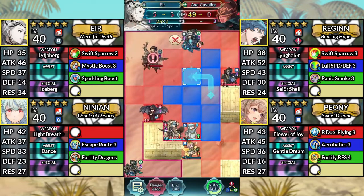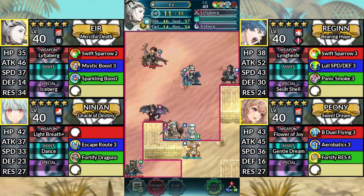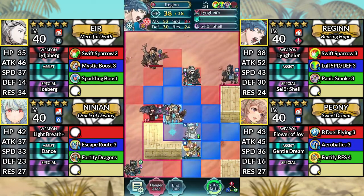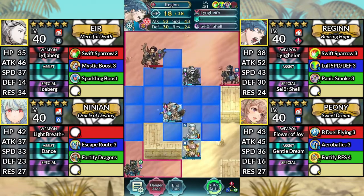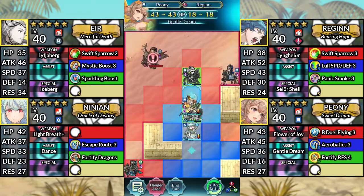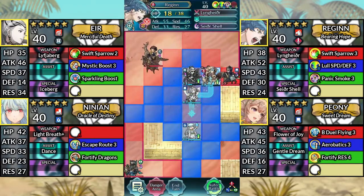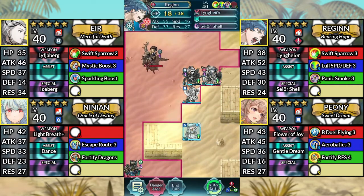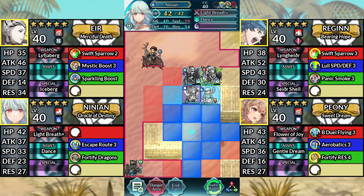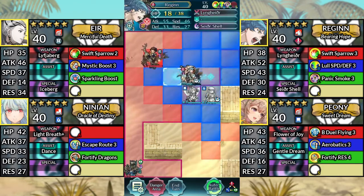For turn two, move Air up to the left and attack the Axe Cavalier. Move Regan up one space and attack the Red Fafnir, then Kanto one space to the right. Move Peony above Regan and dance Regan. Move Regan up to the right and attack the Blue Flyer. Move Ninian to the right of Peony and dance Regan, then move Regan to the left and attack Claude.